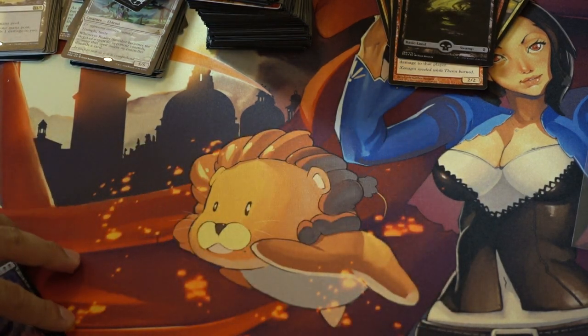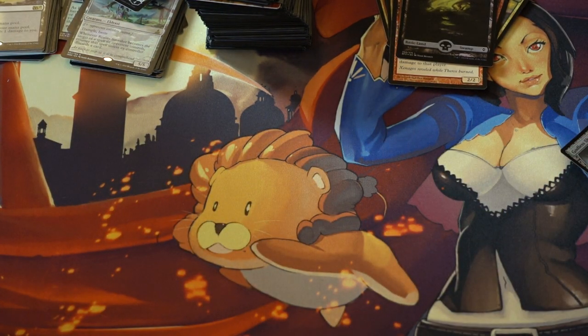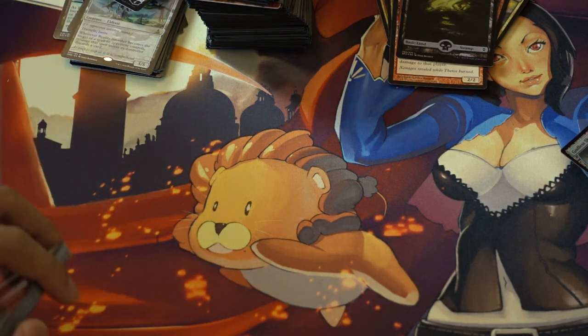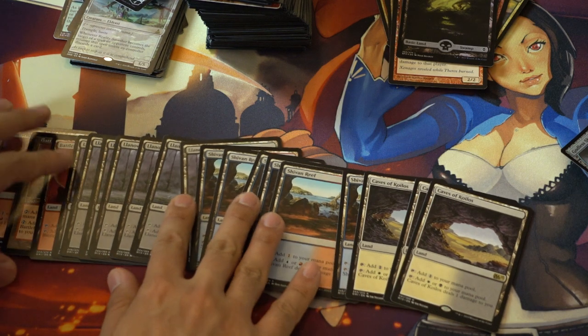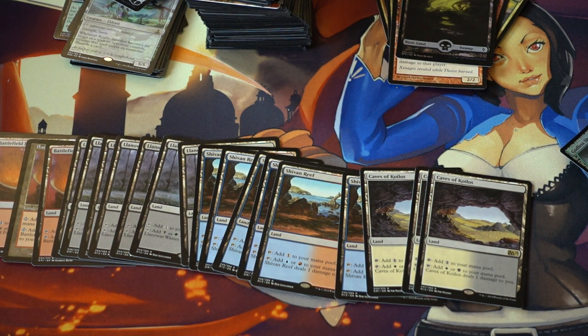Today I'm going to talk about one of my favorite speculations going into rotation — the enemy pain lands. The enemy pain lands are very good in Legacy and Vintage because Eldrazi is a deck in both formats, and in Modern, outside of bannings, it's still surviving.